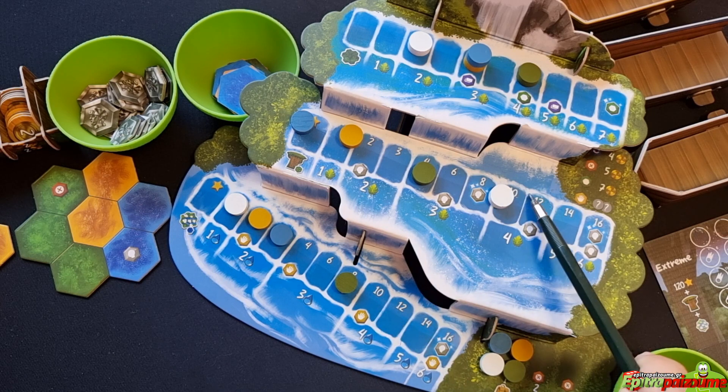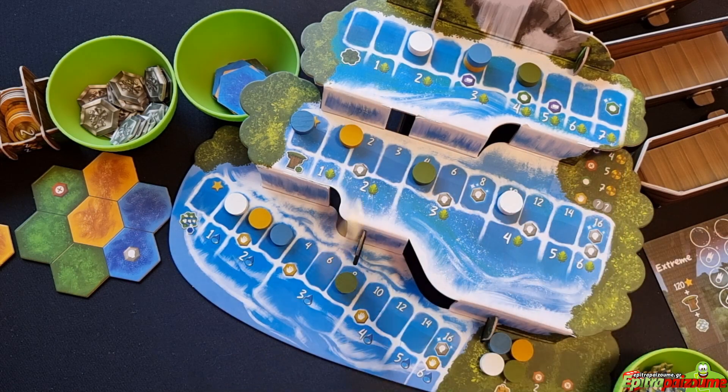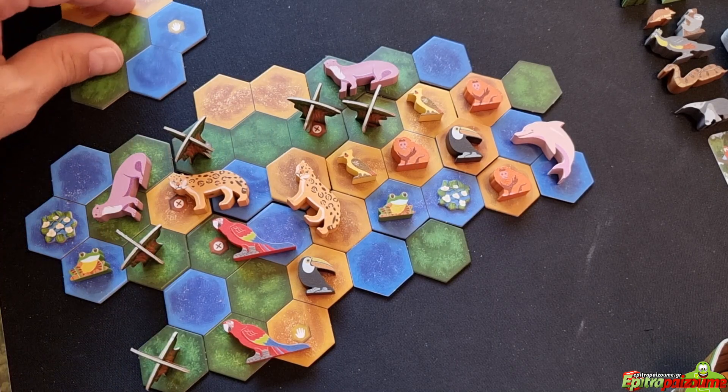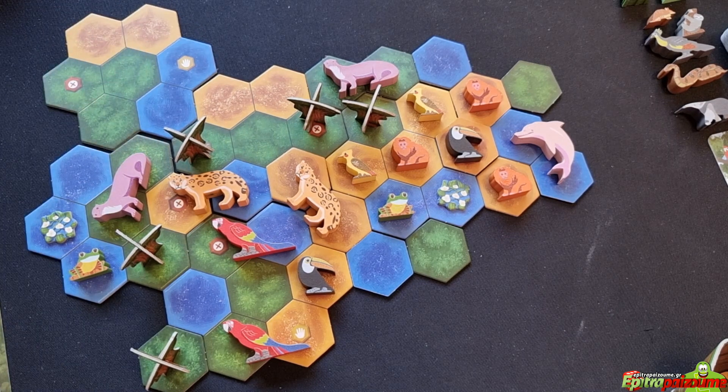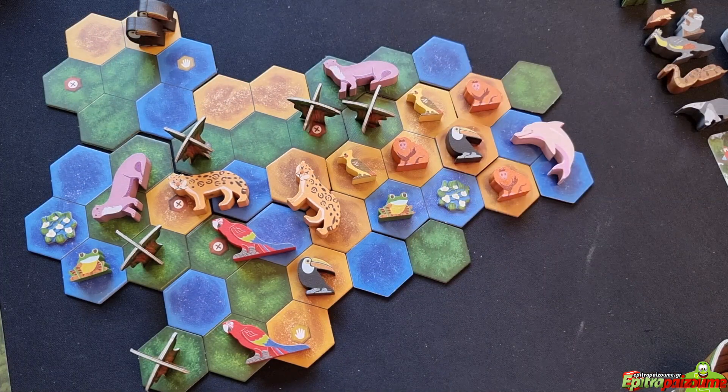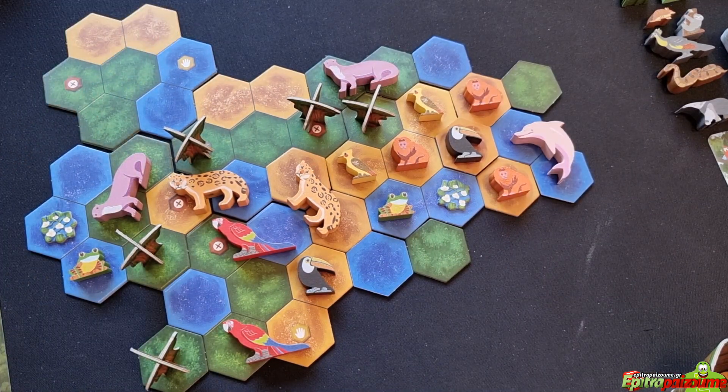A word about terrain tile terms. A terrain tile is made up of seven hexes. Each hex can only hold one life — you cannot place two animals on the same hex. This applies to all life forms, whether an animal, a tree, or an aquatic flower. There are three types of terrain: forest (green), river (blue), and wetland (yellow-brown). Terrain tiles also contain hexes with placement bonuses — if you place a life on a hex with a placement bonus, you receive that bonus.